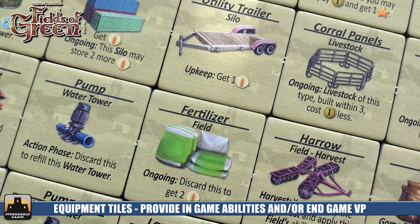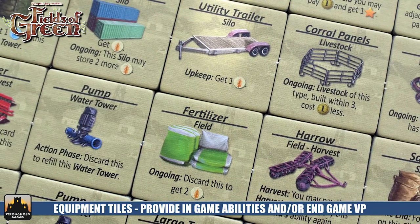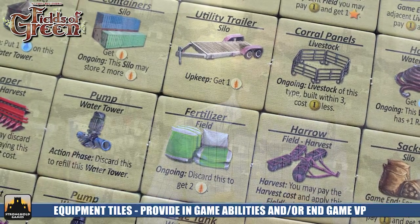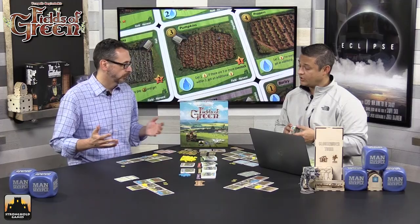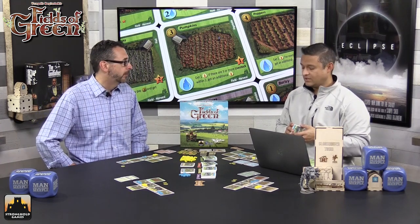After the harvest, the first-turn marker passes to the player on the left, and you redraft six cards. This repeats for four rounds total. There will be a lot of cards on the table, but remember there's also a lot of discarding to get water towers and silos, so farms aren't as big as you might think — likely not 24 cards large, though theoretically possible.